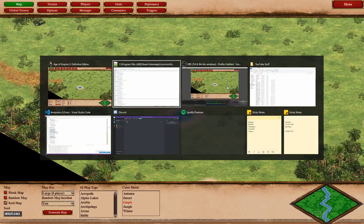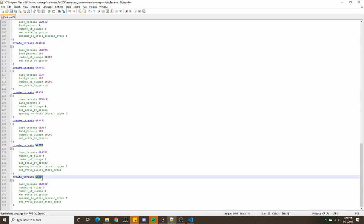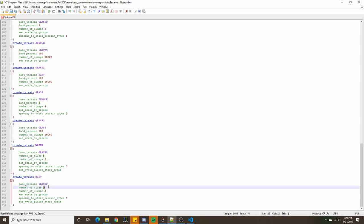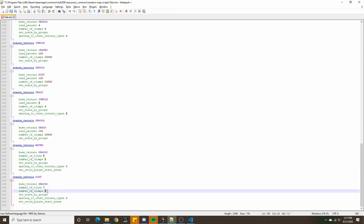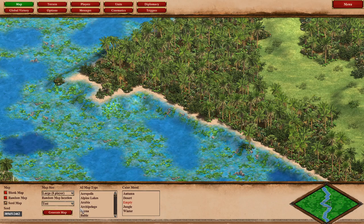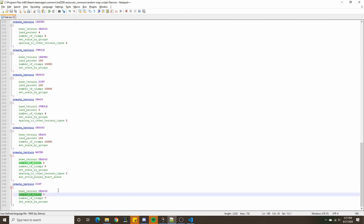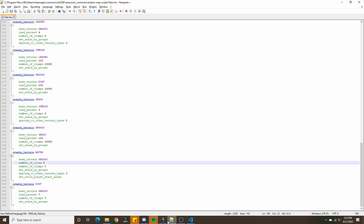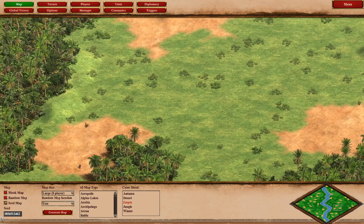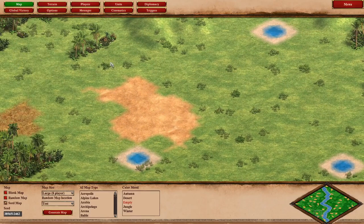The last thing in terrain generation: we create dirt on top of grass 2, about 7%, 7 clumps. We don't really care if it avoids anything — it's just for visual variety. And that about does it for the terrain section.